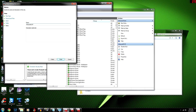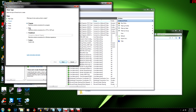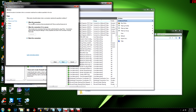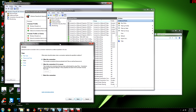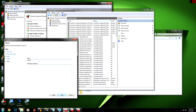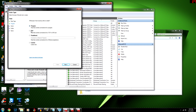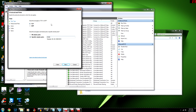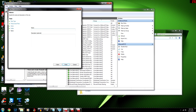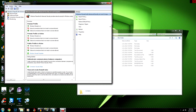Do the same for outbound rules — add port 25565 for TCP and UDP, set to 'Allow'. Name it something like 'Minecraft UDP'. After you do that, you're done. Just add your name to the op list in the server console and you're good to go.